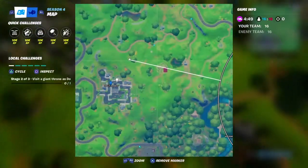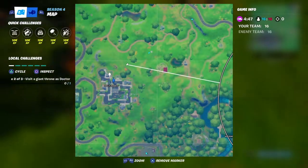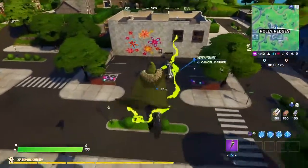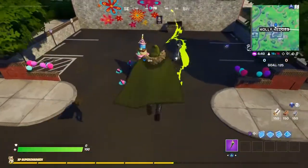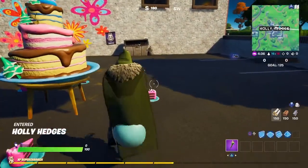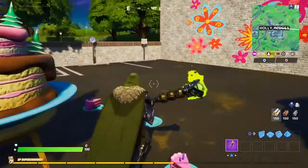The sixth birthday cake is right here at Holly Hedges — it is right in the parking lot, right in the middle. In regards to all the birthday cakes, they're mainly right in the middle of all the locations, so if in doubt check in the middle.